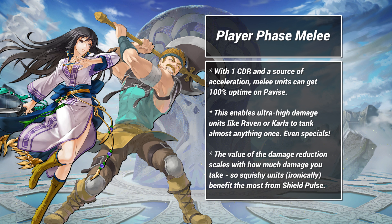This enables otherwise squishy melee units to tank obscene amounts of damage, even when using Life and Death. Units like Karla, Raven, or Soleil can dump their defensive stats and build around Shield Pulse to survive. Other strong contenders are units with excessive hit points, like Karol, Bartra, or once again Karla. These units survive their first combat on raw HP most of the time, so they don't really need defense and res.